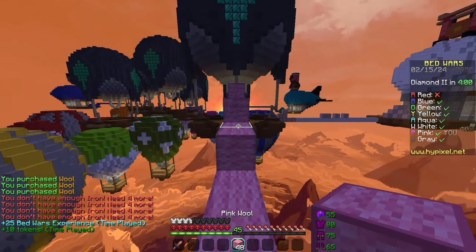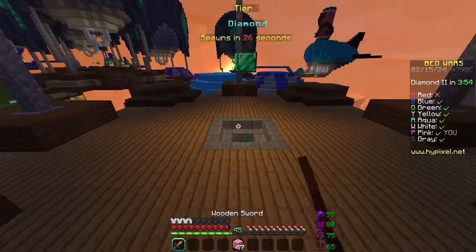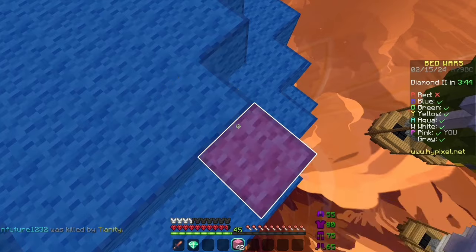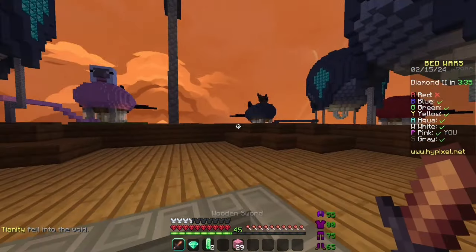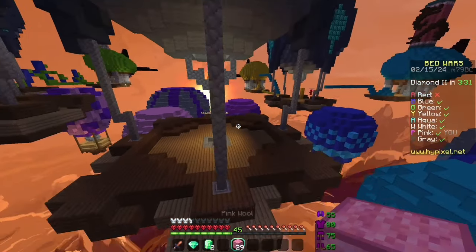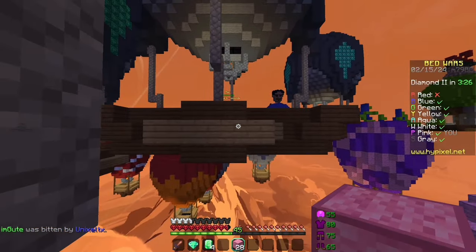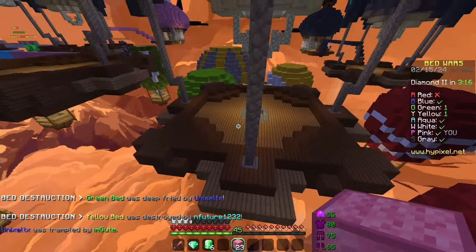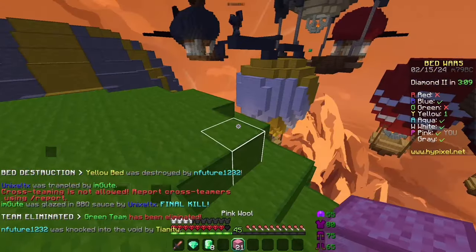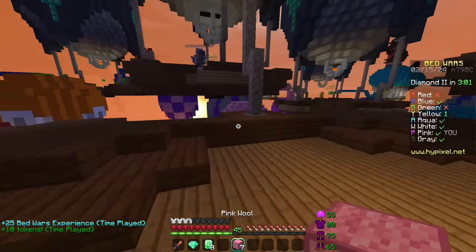I was supposed to get diamonds and emeralds, nothing else. I was not supposed to kill white or die to white. Emeralds are right there, so I gotta go get emeralds. I need 12 emeralds — it's two now, 14 more seconds. I hate waiting, but that's how it is when you rely on someone like Guinea. No, he got the emerald! What is gray doing here?